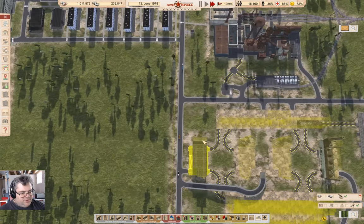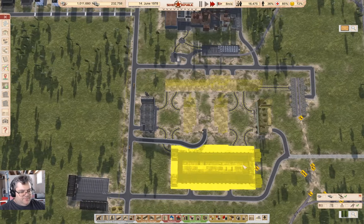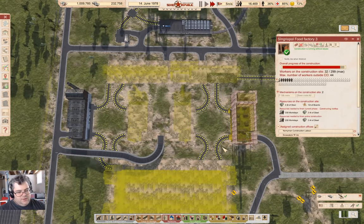Yeah, it's going to take a bit to build all of that. There's the asphalt coming for this little bit of road. Once this bit's built, I queue these two up, those get built, then I can build these. We've got our train station built over here. We're building some stuff.